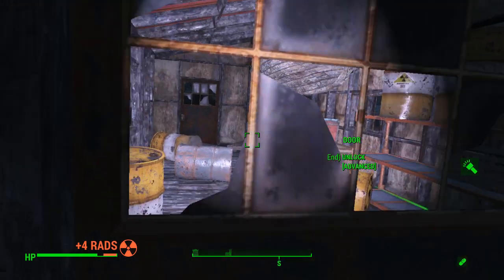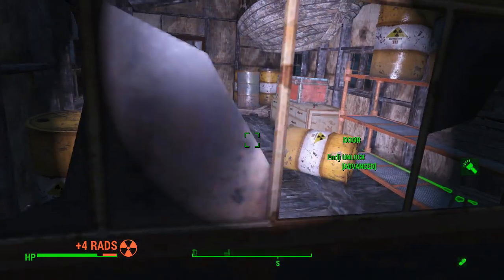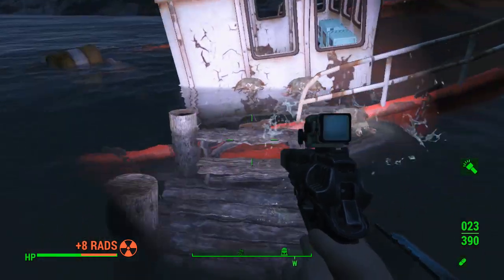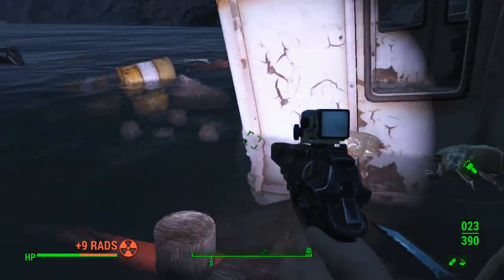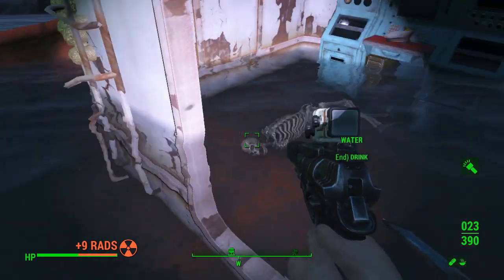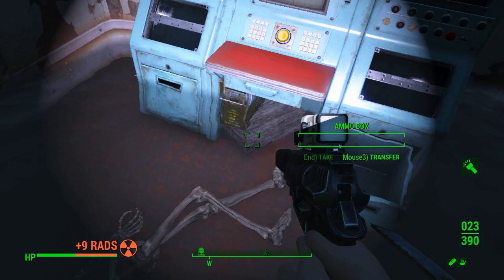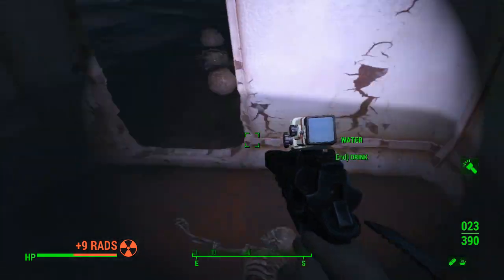I traced the river all the way back to the sea and there's quite a lot of stuff on this side of the river heading back into town. There's this unmarked location with loot chests — obviously it's a loot location — but it has a trap on it.